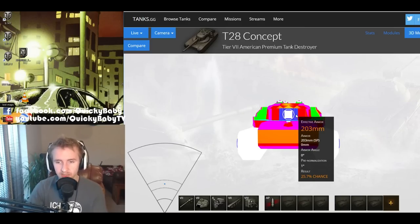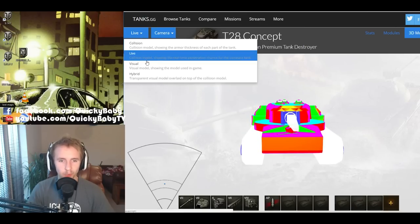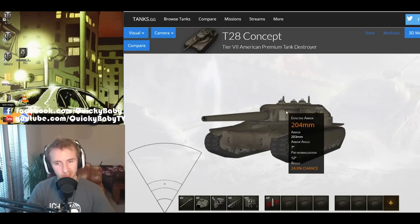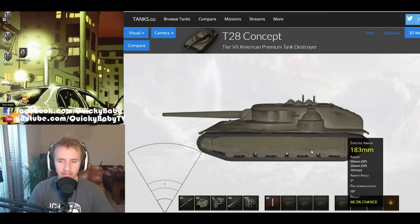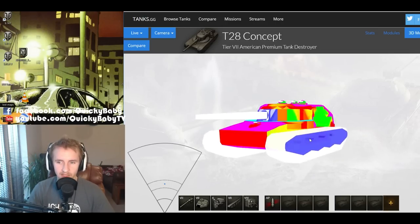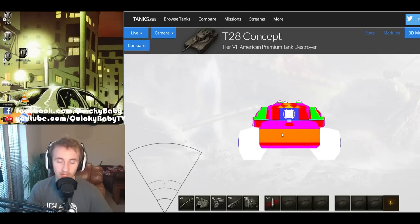Unless opponents hit the weak points, most tier 5 to tier 8 tanks are going to fail to penetrate this frontally. But there are two glaringly obvious weak points: the two machine gun ports on the sides of the vehicle, both visible from the front. One of them is visible at all times regardless of where you're engaging a T28 HTC, and these machine gun ports have only 100–150mm of effective armor from the front — just a big glowing 'shoot me here' icon, which is rather frustrating.